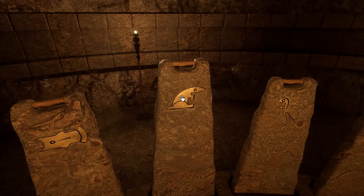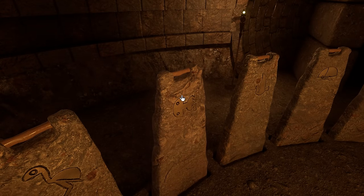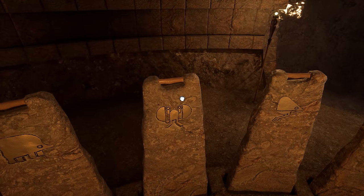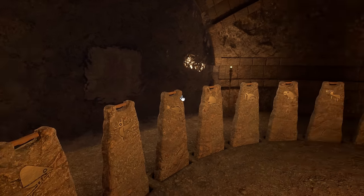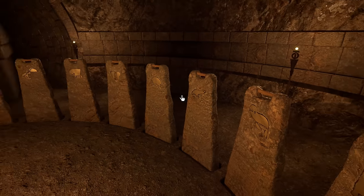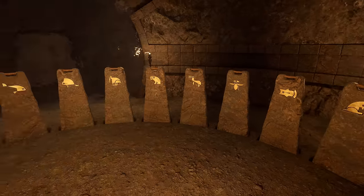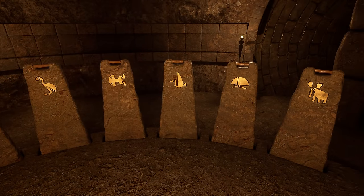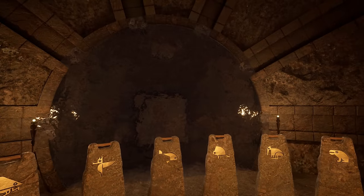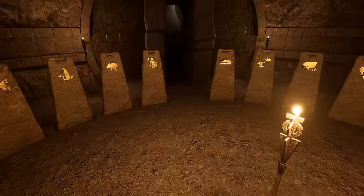I guess we can just guess. Seems like our odds are kind of against us there. Nothing's happening — do we just have to raise all of them? No, after six they go back down. So do we need six symbols? Nothing happened, so I'm assuming that wasn't correct. Wonder what animal symbols we have so far represent.